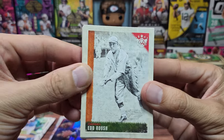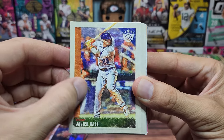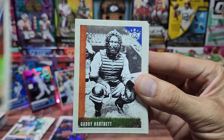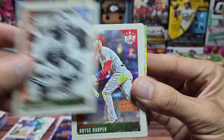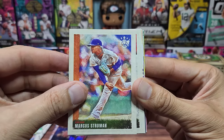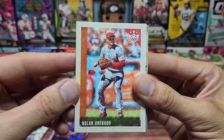We got Ed Roush, Javier Baez — they do look nice. They're not actually textured like you'd think from looking at them, it's all printed. Jose Altuve, Gabby Hartnett, Bryce Harper, Marcus Stroman. Let's find the rookies — Joe Cronin, a little before my time, Nolan Arenado.